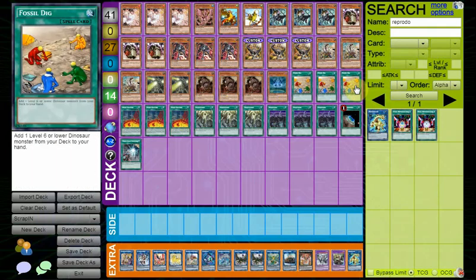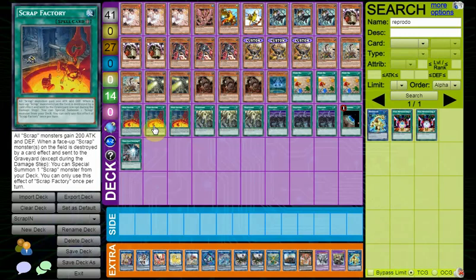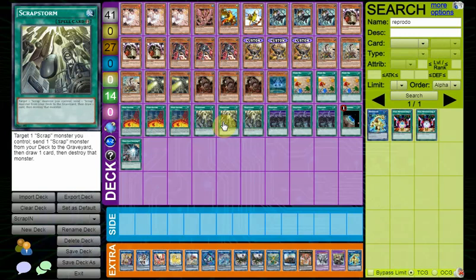A number of Infinity Gates of course. Fossil Dig can search the new monsters since it is a dinosaur. You have nine extra copies of everything in the deck, which is really powerful with this new card. Scrap Factory is super broken — it summons a Scrap from the deck for free. Scrap Storm is able to pop a card and send a Scrap Monster from your deck to graveyard, pop a card, and draw a card.